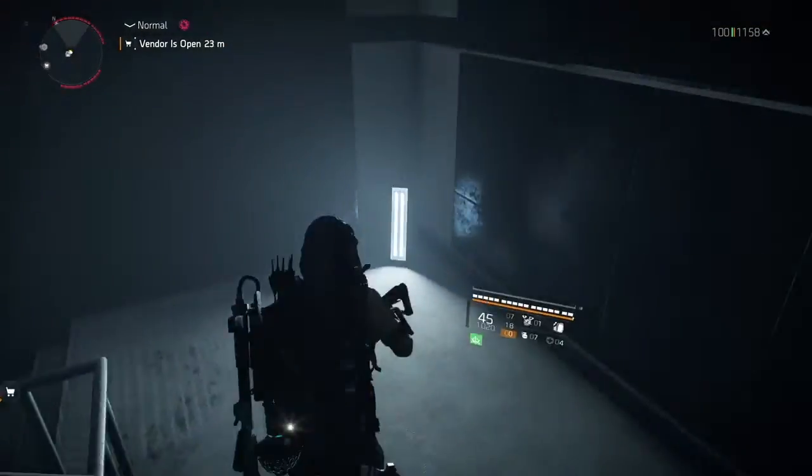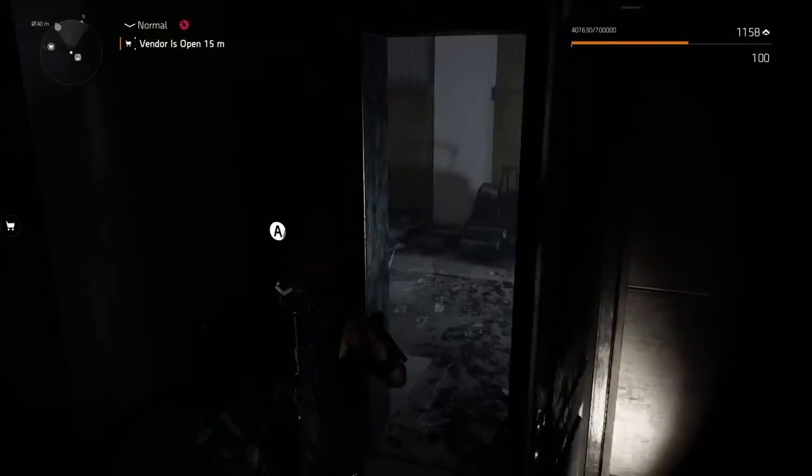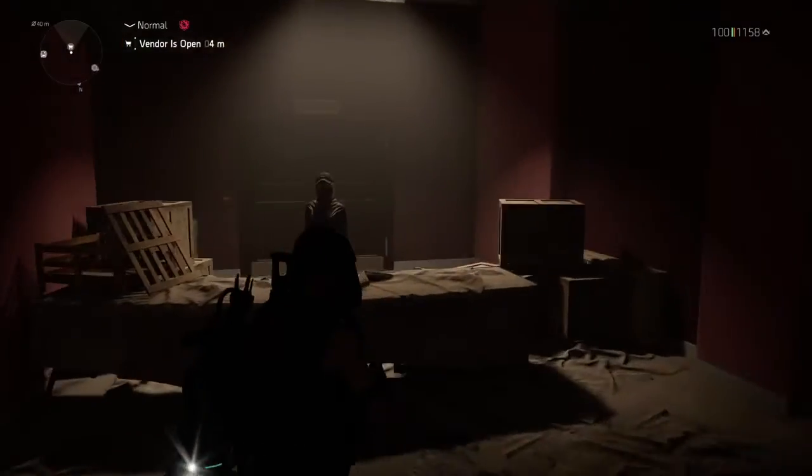Mind you, you still have to find the snitch to be able to get her. So through the door here on the right, head down left. If you didn't get the snitch, you're not going to be able to find her here.